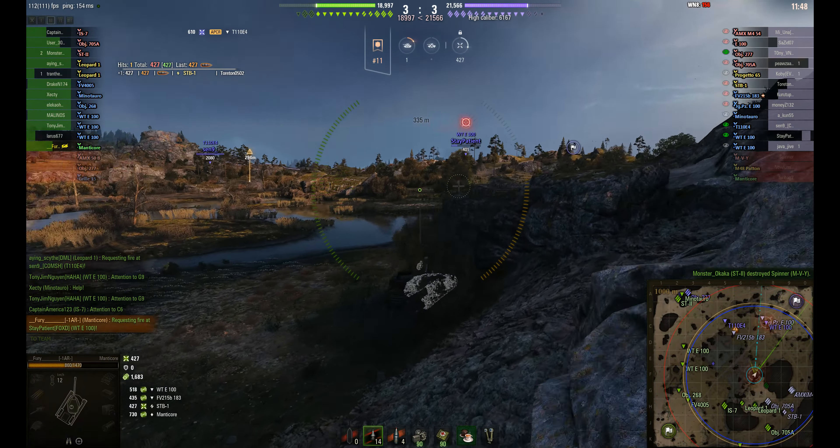It looks like it's showing 9.5K spotting — let's see what the real result is. He's actually got 10.6K of assisted damage, and another 400 for the one shot he got into the STB1, so that's 11K combined. He's got the patrol duty medal and the scout medal — perfect for a light tank — but only a second class battle reward. In second place to the Leopard 1 who finished off the last tank, with a score of 1,008. Must be some pretty high results in the Manticore these days.